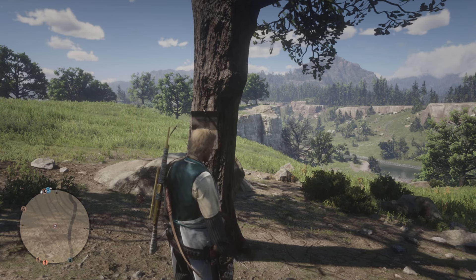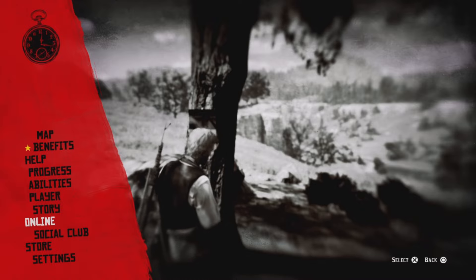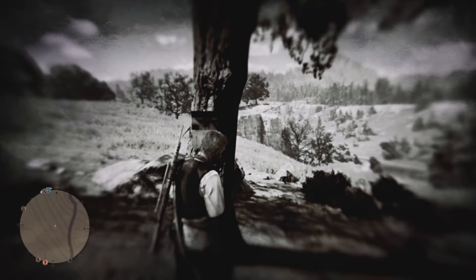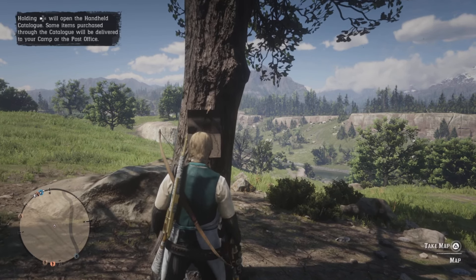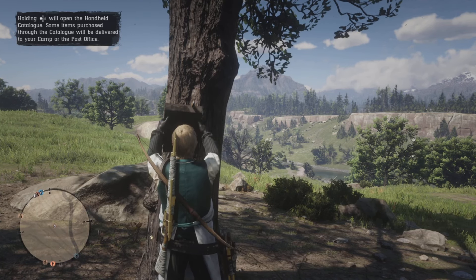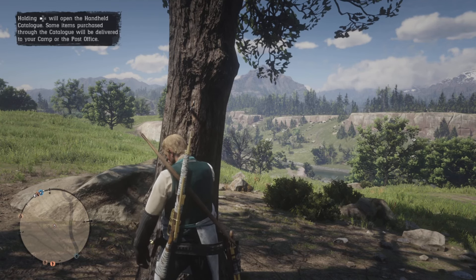When it doesn't show up on the tree, that's the only time you go to online and join up on your camp again — it's the only time you have to use it like that. So I'm going to grab it off the tree. As soon as it tells me on the right side what map it is, that's when I'll close the game down.